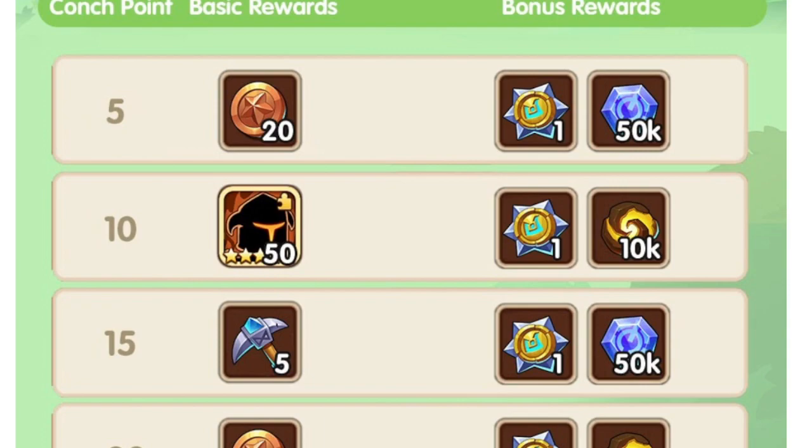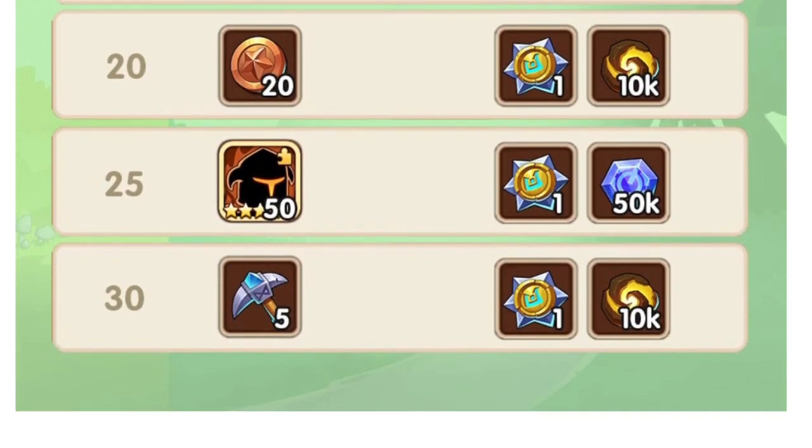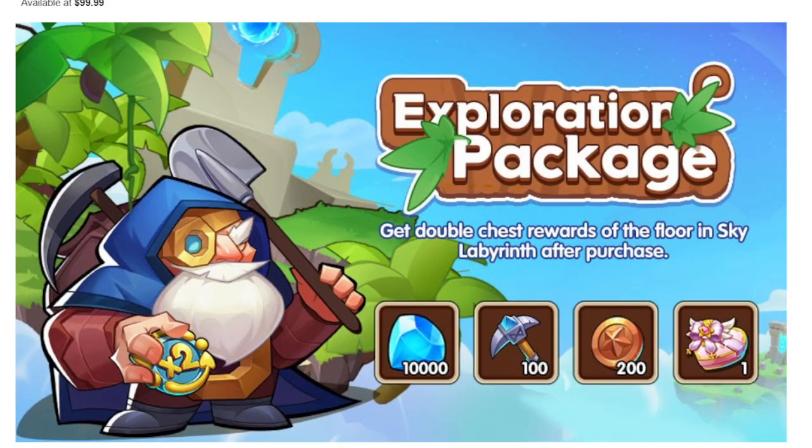These are the extra rewards you can get if you buy the exploration package — you'll be getting up to 30 cores, 1 million stellar, and 100,000 essence extra if you complete 150 points.